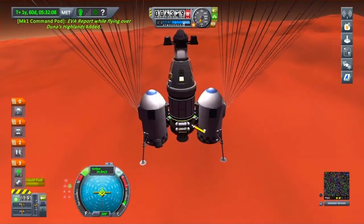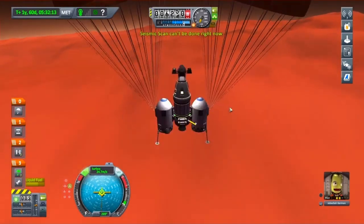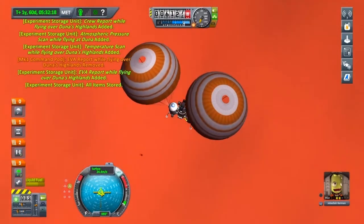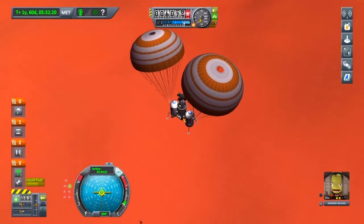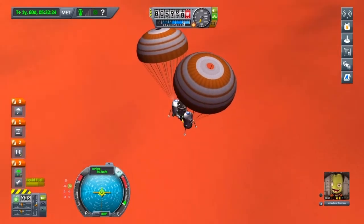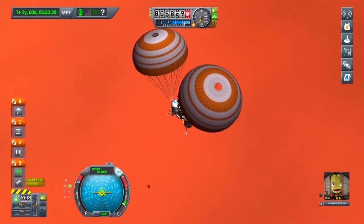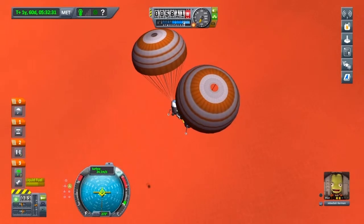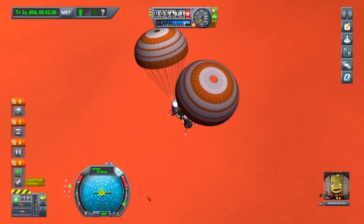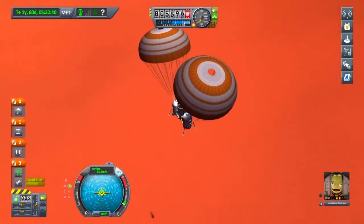Lock to retrograde again. And we're going to watch out for our shadow — there it is, just there. It'll be a nice slow descent. Make sure you watch that shadow so you can see just how far off the ground you are, and give it some short, sharp bursts of your engine just before you touch down, because at 23 meters a second this is still way too fast for the landing gear.